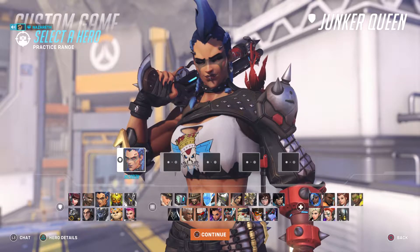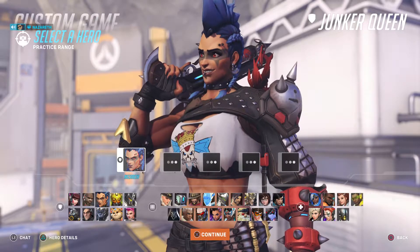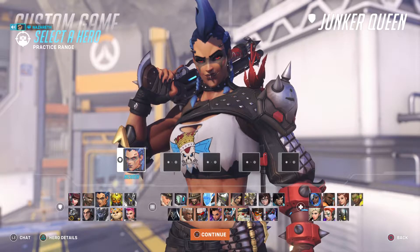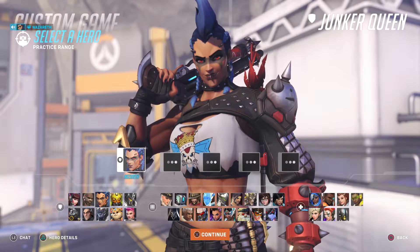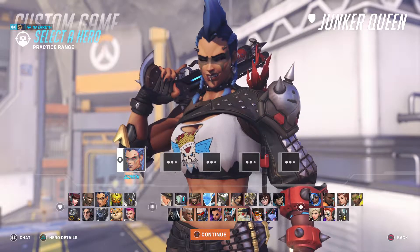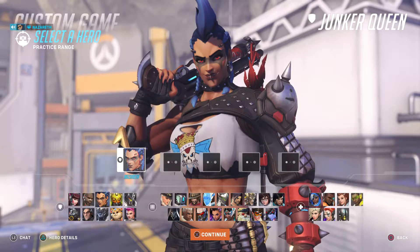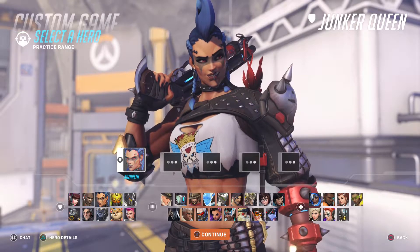The too-long-didn't-read on her: her jump is going to be on L2, that is left trigger. Her scatter gun, which is her shotgun, is going to be on R2, which is right trigger. Her jagged blade, which is the knife she throws out, is on R1, slash right bumper. Her commanding shout will be on L1, which is left bumper. And carnage, which is her big axe, is going to go on X, or A if you're on Xbox One.